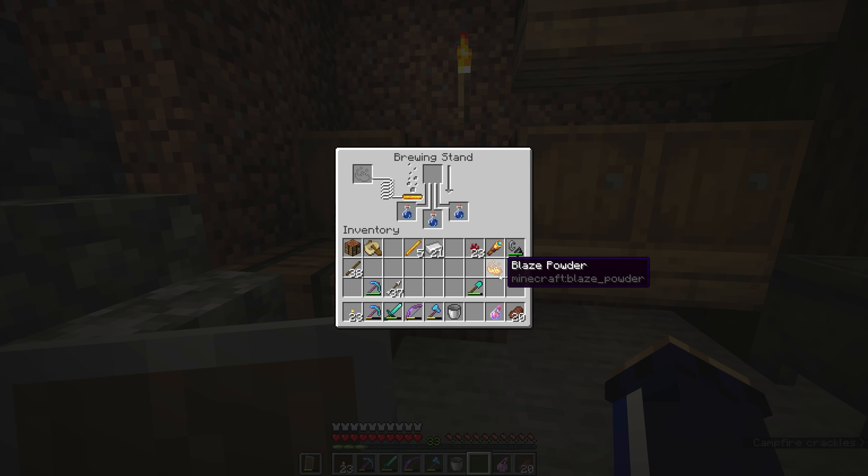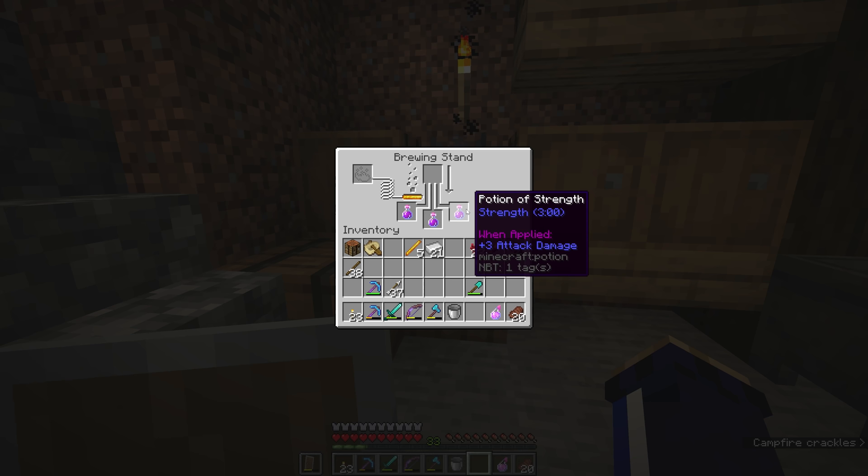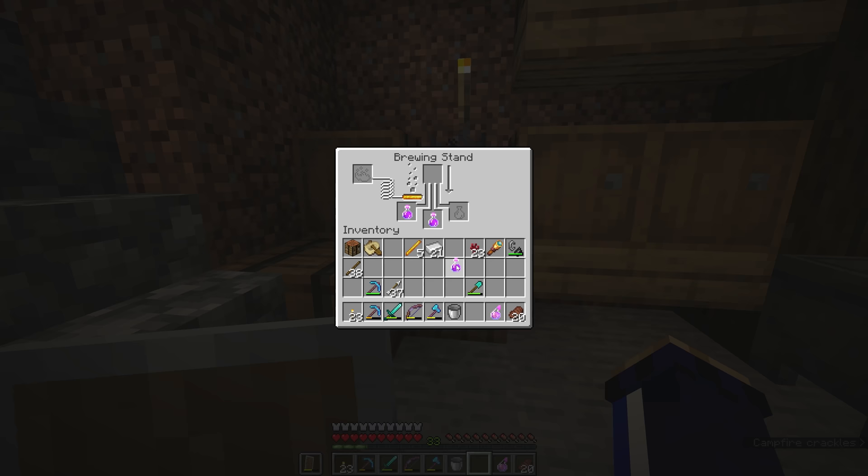Since we've got it on us right now, I'm going to add the blaze powder into the ingredient slot. This starts bubbling, the arrow starts moving, and eventually these will turn into three potions of strength. The process always begins with Nether Wart; the transformative component in this case was blaze powder, and that gets us a potion of strength that will last for three minutes, giving us a plus three bonus to our attack power.